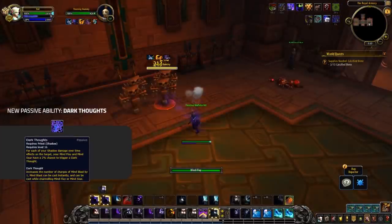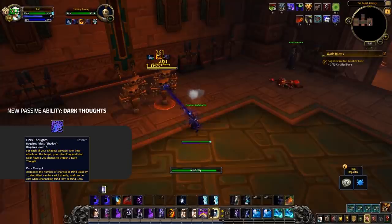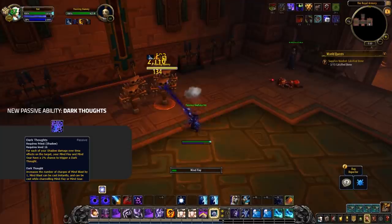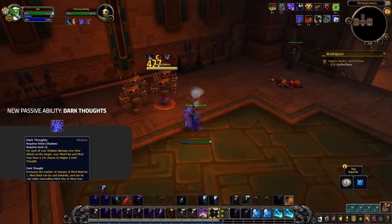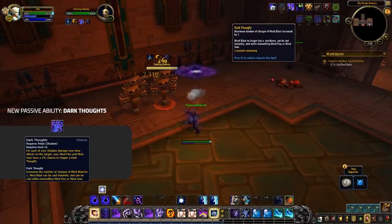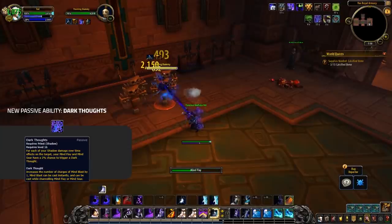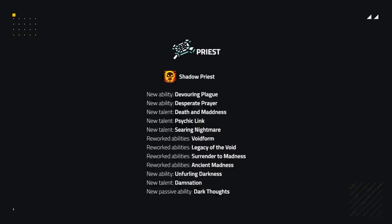Shadow is also getting a new passive called Dark Thoughts. When you Mind Flay a target, your damage over time effects have a chance to give you an instant Mind Blast, similar to the old talent Shadowy Insight which is now removed. But it's an upgraded version, as the Mind Blast you gain can also be used whilst channeling Mind Flay or Mind Sear and even stack up to 6. Overall, these changes to Shadow Priest are looking insane for PvP, and as a Shadow Priest player I couldn't be happier.